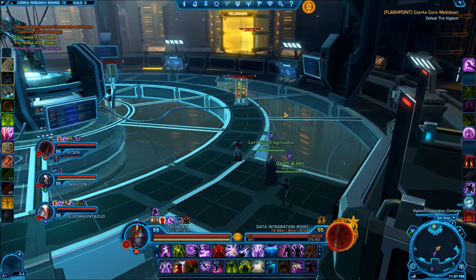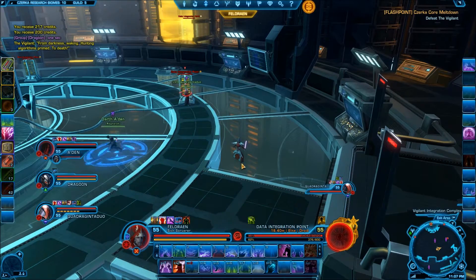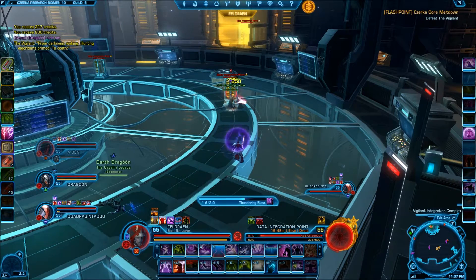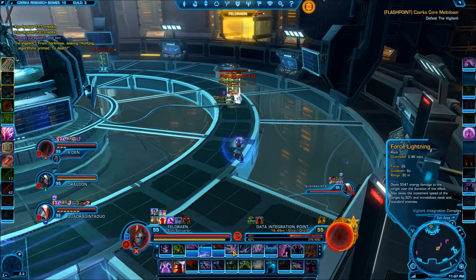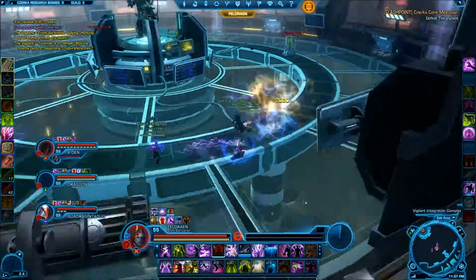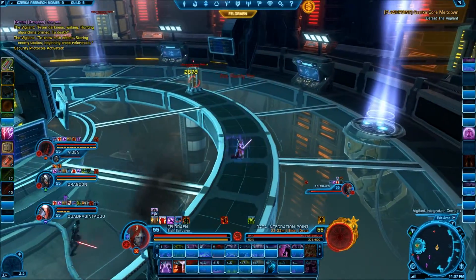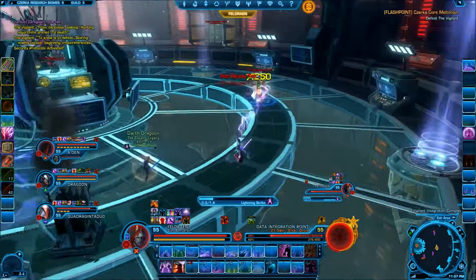The Vigilant is the last boss of the Czerka Core Meltdown Flashpoint, and has several mechanics to watch for. Arguably this fight is most difficult on the healer. Spread throughout the room are seven data integration points, which kind of look like power cores. These cores must be destroyed before the boss can be damaged. Four cores are located at ground level, and three are on the ledge above. DPS must first deal with the cores on the ground before moving to the other three. After each core is destroyed, two adds will spawn. The tank will have to pick these up immediately. If he can defeat them both himself, that's optimal, otherwise the DPS will have to burn them down.